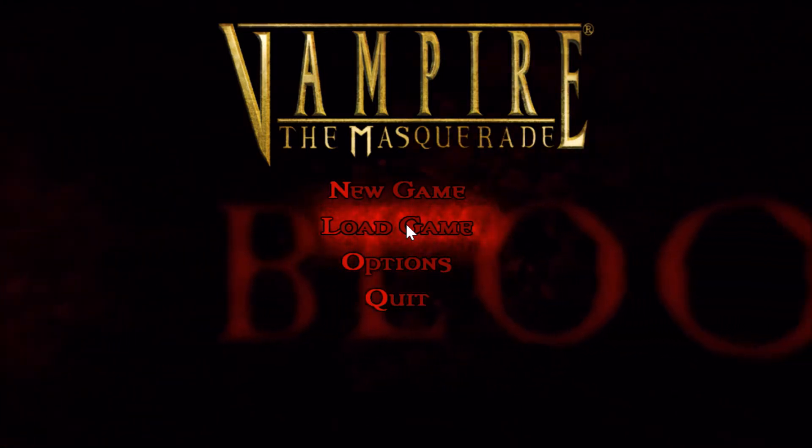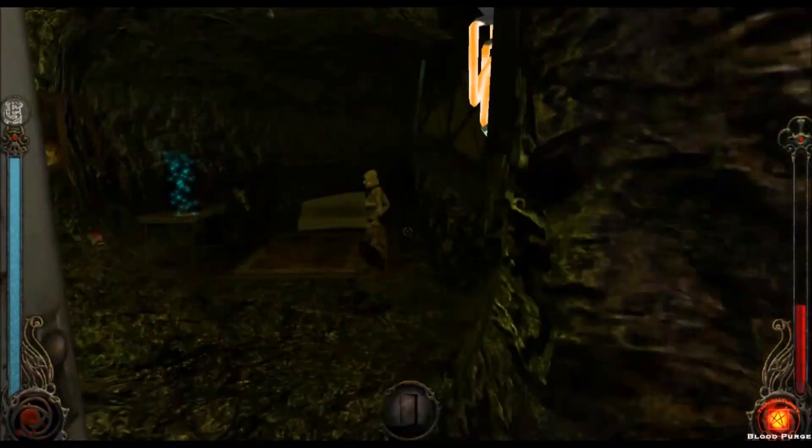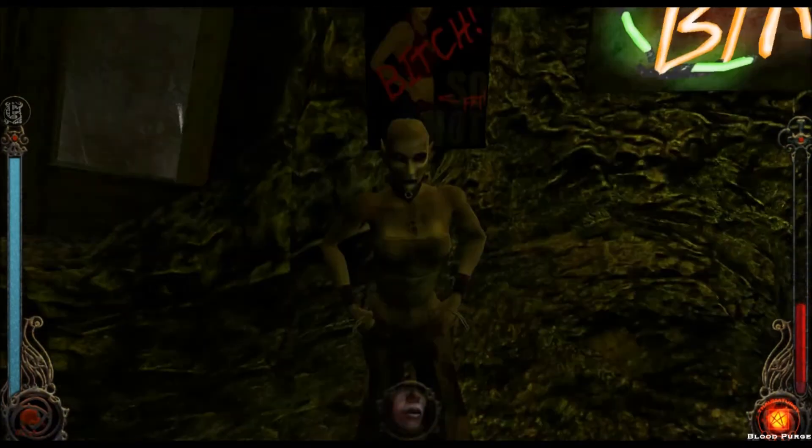Anyways, let's get right down to business with number 10. At number 10 is Model Citizen, a side quest given to you by Amalia, a Nosferatu who lives in the Nosferatu Warrens underneath Hollywood.